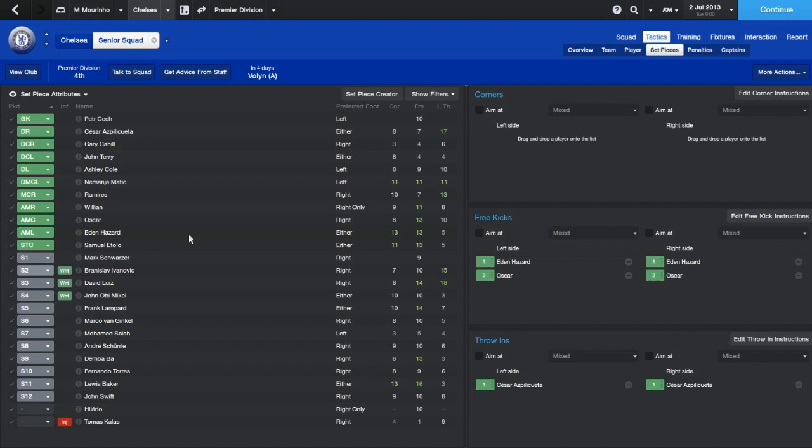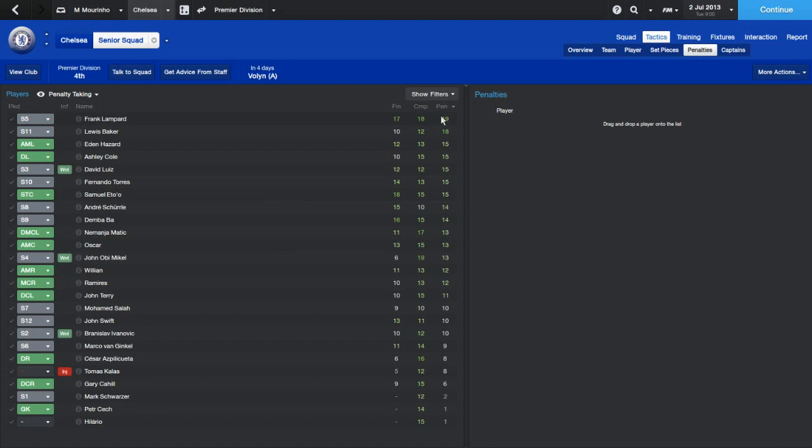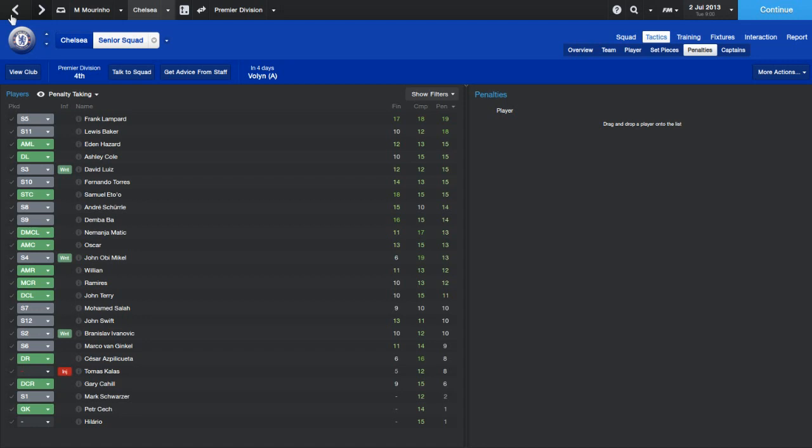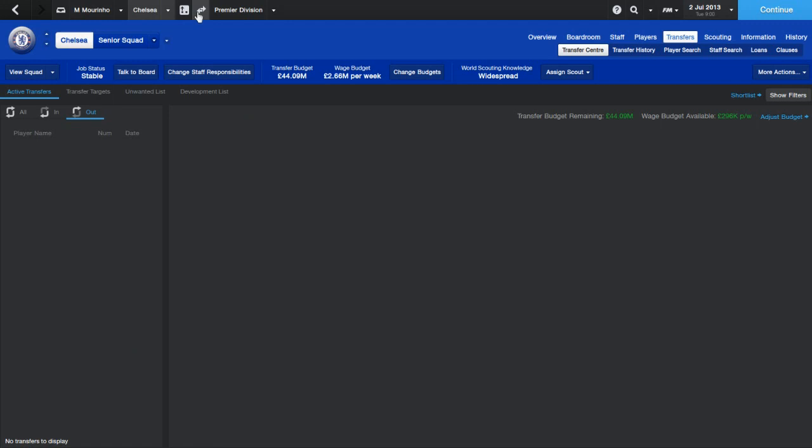Corners - I want Hazard taking them, he's quite short so he's not going to score any headers. For penalties, look at Frank Lampard and Lewis Baker - his stats are unbelievable, I'm going to have to play him. His potential is three stars, not awful. Hazard will be the main penalty taker with Eto second. I'm quite surprised how good David Luiz is at all of these things. Fifty million for Luiz is insane - he's such an inconsistent player, he was awesome at the World Cup then crumbled towards the end.